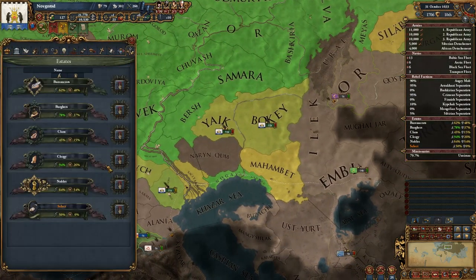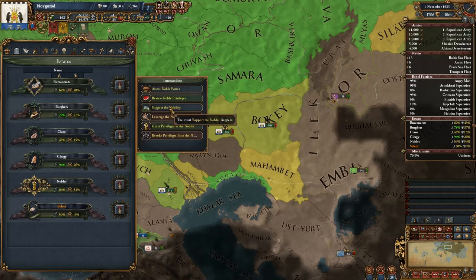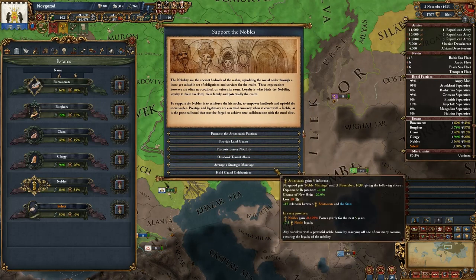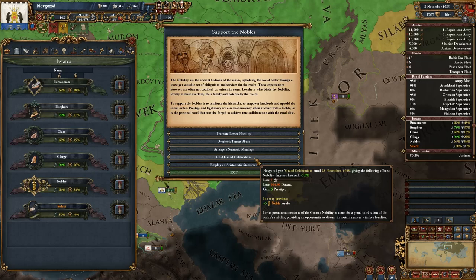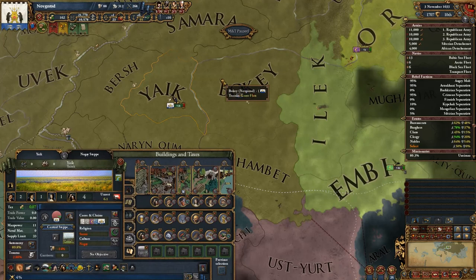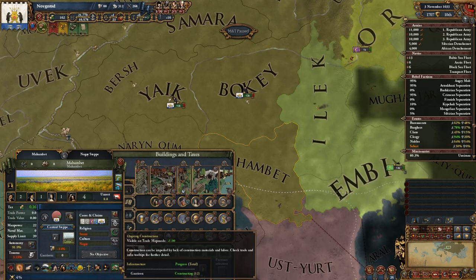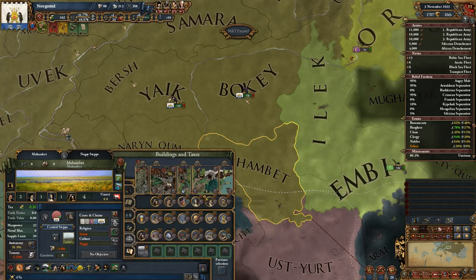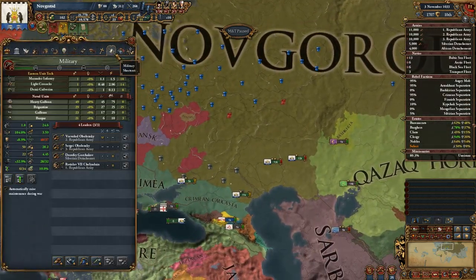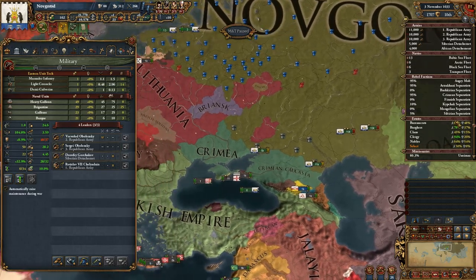I've been neglecting making the nobles happier in favor of investing into my provinces, but it has to be done right now. We could hold a grand celebration but it's very expensive. Instead, I invested in Ayaik, Boki, and Muhammad to build the level 2 garrison there, which is going to lower unrest here by 4. That's going to make a major difference.